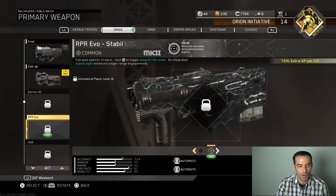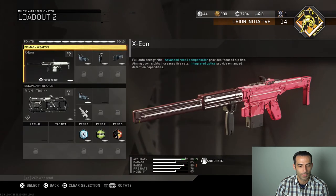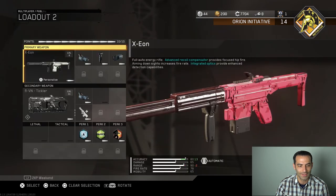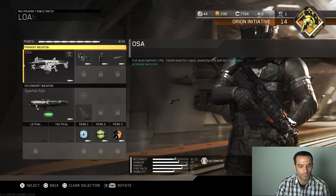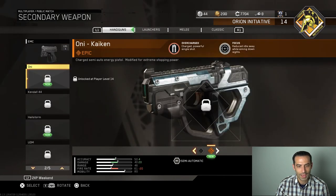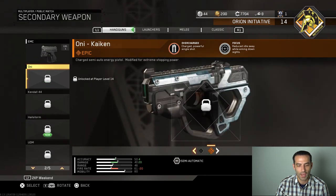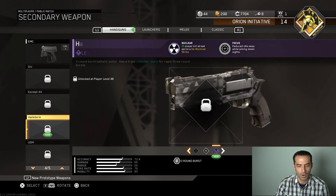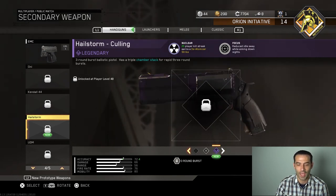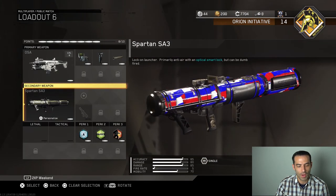We got the RPR Evo Stabilizer Mark 2 — reduced idle sway, which is great. Do we get any SMGs or anything like that? No, but I do know we got some secondaries. We got the Oni Kaiken — charged powerful single shot, reduced idle sway when moving and aiming down the sights. And we got the Hailstorm — 25-player nuclear streak gets you the deatomizer, which I'll never get, plus another reduced idle sway down the sights. I just prestiged so I can't use any of those yet.